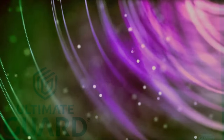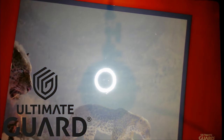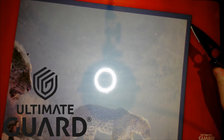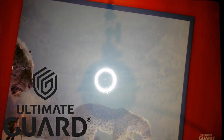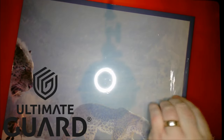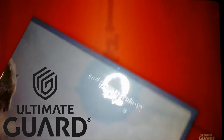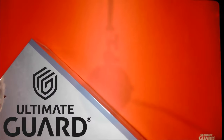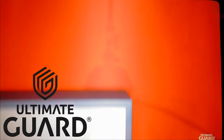But before we get to our decklist, a quick word from our sponsor, Ultimate Guard. This year, Ultimate Guard released this gorgeous collector's album case with art from Olivier Henry. The album is absolutely gorgeous, and it's large enough to fit quadro pages. This is a limited edition, so check your local game store or click on the link down below to Ultimate Guard's Amazon store to see if they have it in stock yet.